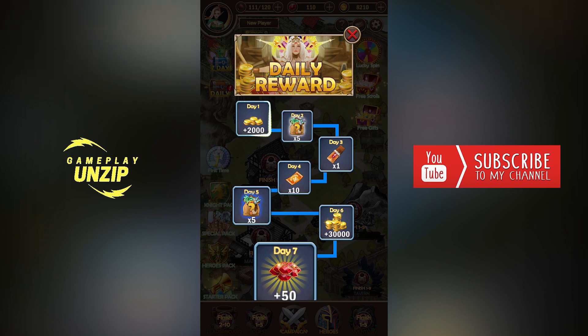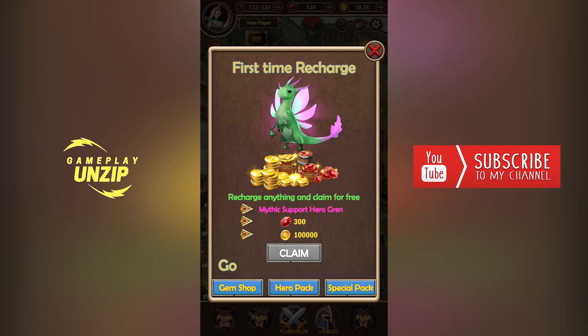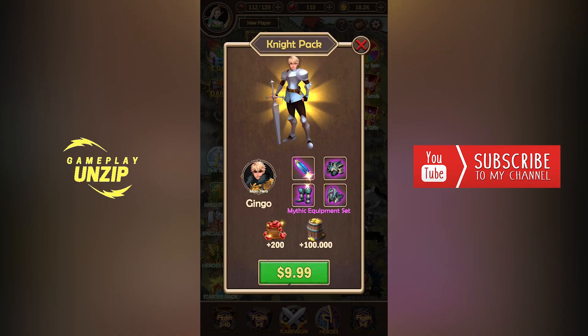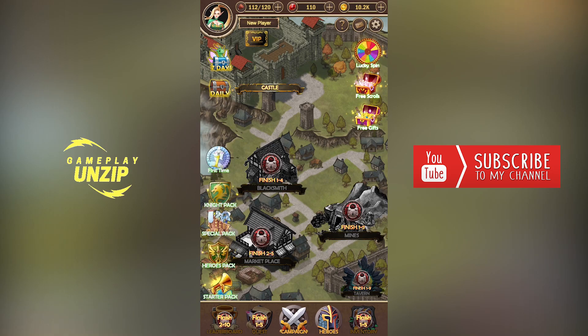There's also a daily reward feature alongside the seven-day reward. There's something to download in the middle of the screen. You can recharge anything and claim it for free. There's a gem shop, hero pack, and special packs. I don't know what you have to do to get certain heroes, but we'll look again. There's a knight pack, special packs, hero packs, and the starter pack.